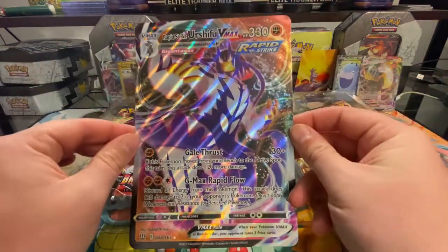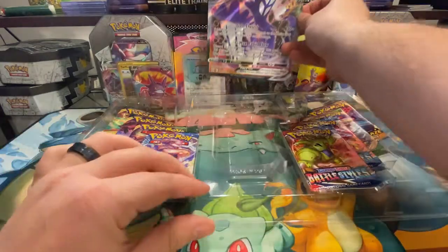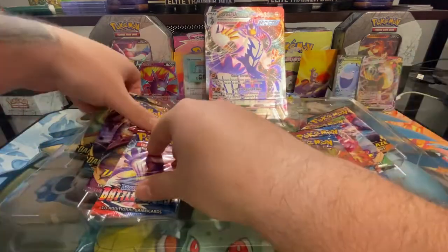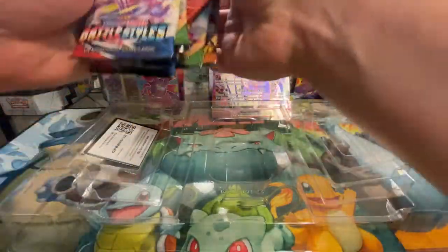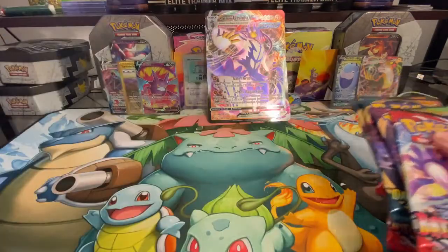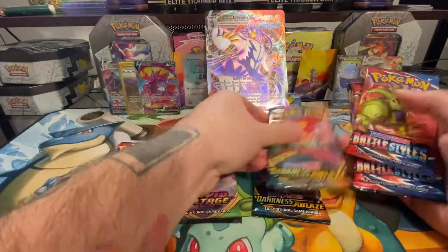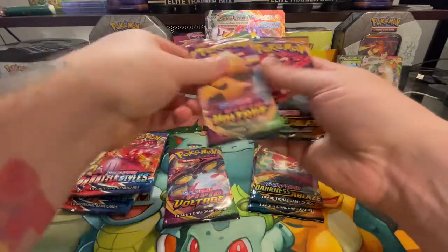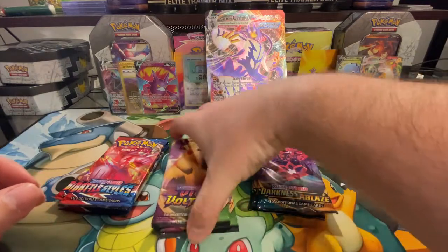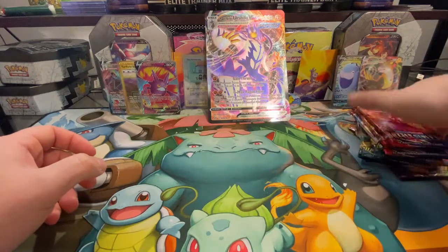Here we have our oversized Rapid Strike Urshifu VMAX. Inside we have the packs and the code card. We've got Battle Styles, Vivid Voltage, Darkness Ablaze, Darkness Ablaze, Battle Styles, Battle Styles, Vivid Voltage, and Darkness Ablaze. A good variety! We'll end with Vivid Voltage, the middle will be Darkness Ablaze, and we'll start out with Battle Styles.